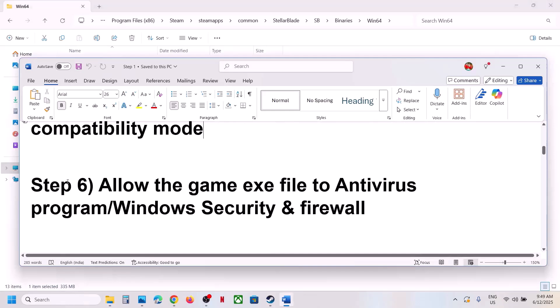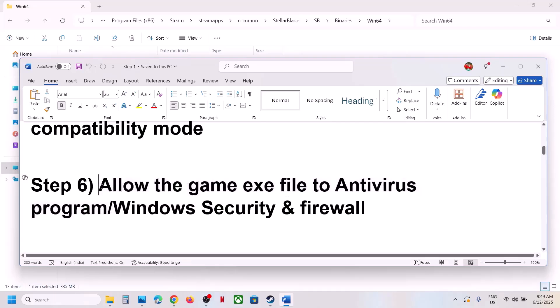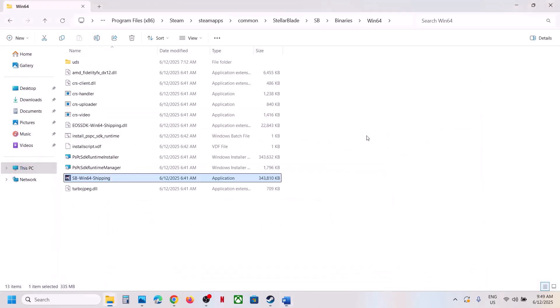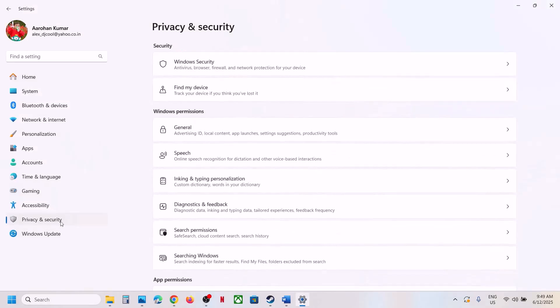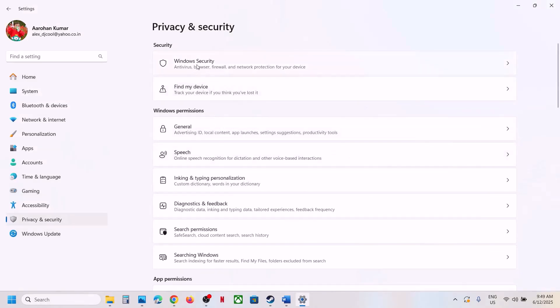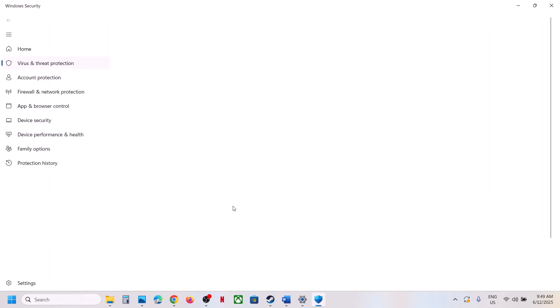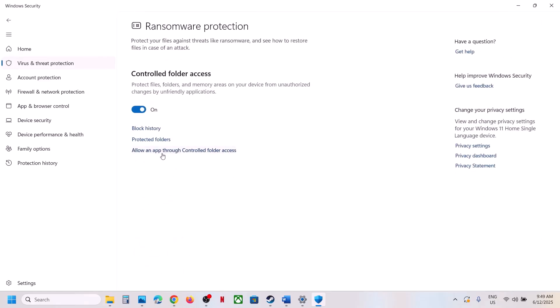The next step is to allow the game EXE file in your antivirus program. If you have a third-party antivirus like Avast, Bitdefender, McAfee, or any other, allow the game EXE. If you're using Windows Security, open Windows Settings, go to Privacy and Security, click on Windows Security, then click on Virus and Threat Protection. Scroll to the bottom and click Manage Ransomware Protection.